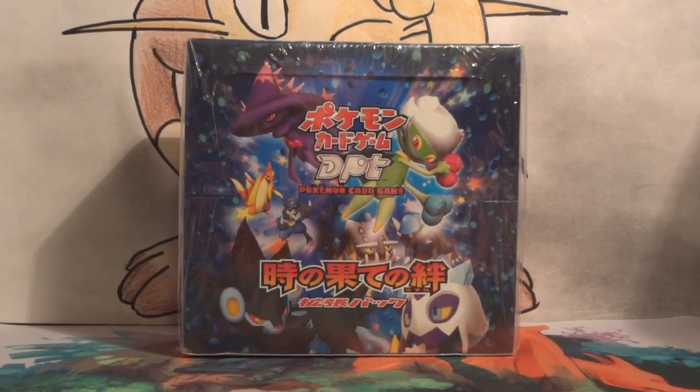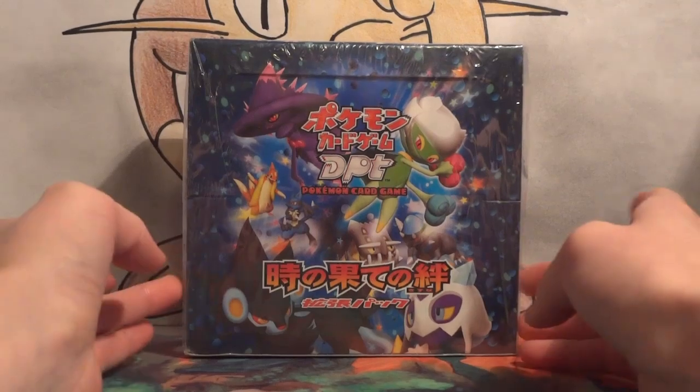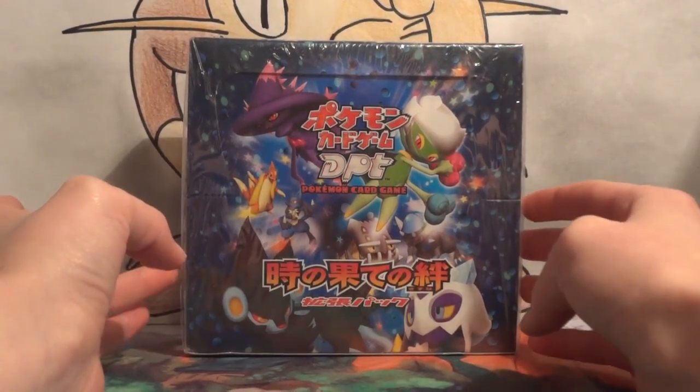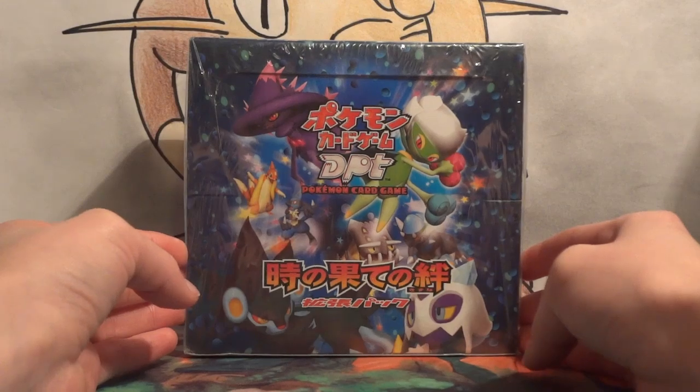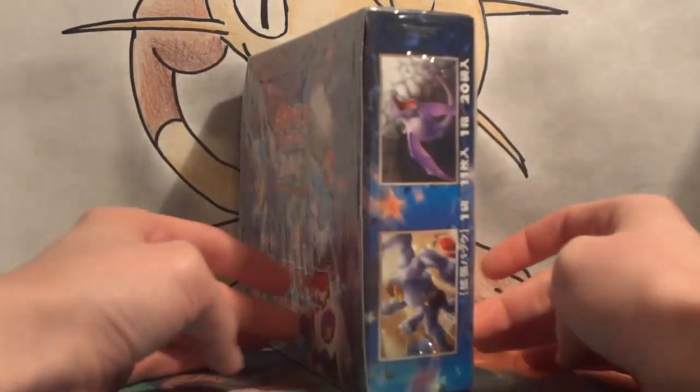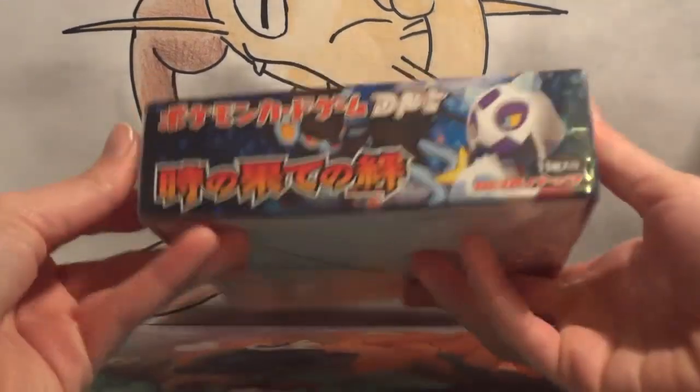For today's Surprise Friday, I'm going to be opening up this Japanese sealed box. This is the Japanese equivalent of English Rising Rivals. I believe it translates to Bonds to the End of Time. And this was actually something I was able to pick up pretty cheap in an auction.